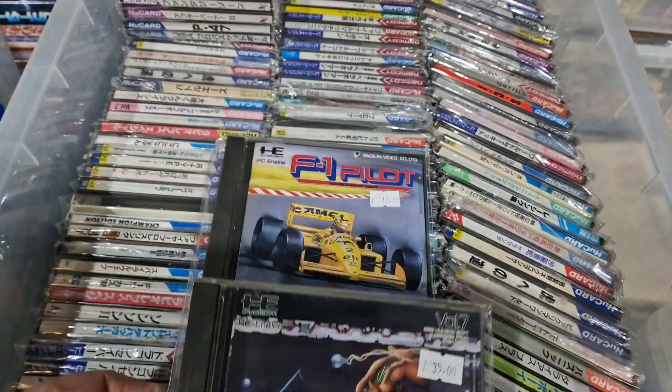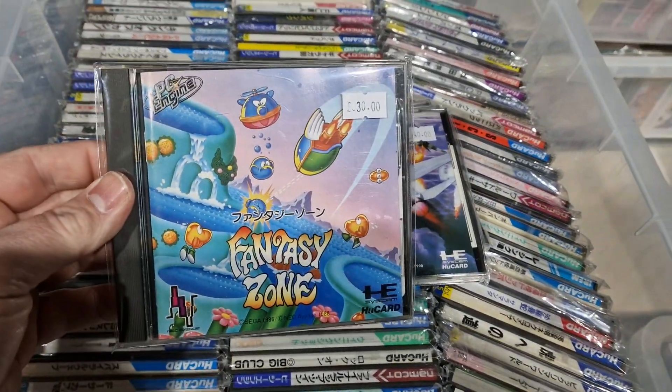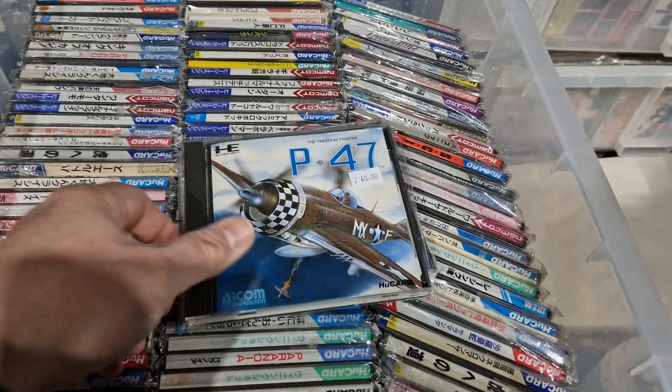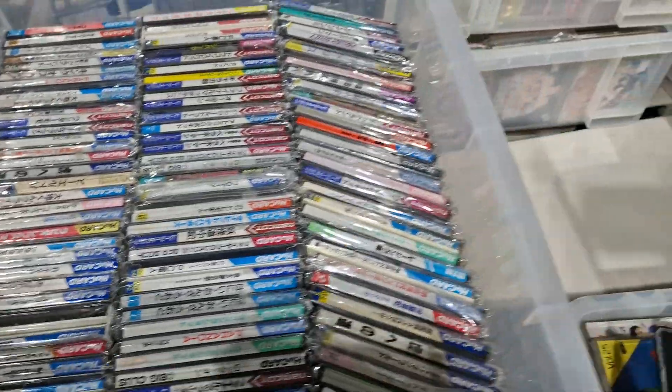R-Type 1. Some of these are not great, some of them are amazing. Fantasy Zone - kind of a funny time when Sega was letting their licenses come out on competition hardware. P47 - nice wee shoot em up. USA Basketball.